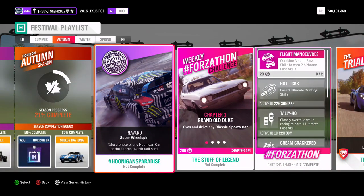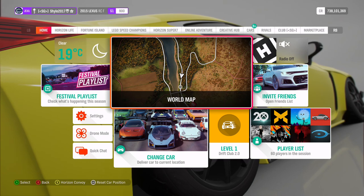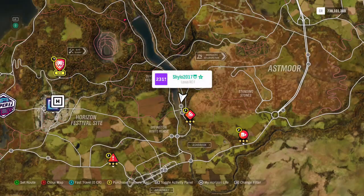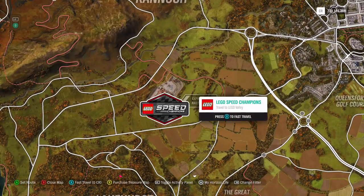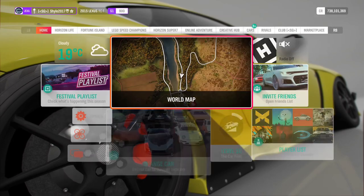For the photo challenge, hashtag Hoonigans Paradise — we've had this one before. Take a photo of any Hoonigan car at the Express North Rail Yard. Take a Hoonigan Focus RS200, Hoonigan Escort, anything made by Ken Block, then take it to the rail yard which is where it says Express Rail Yard near the Lego Speed Champions expansion. Just get a picture with a Hoonigan car and a bit of the rail yard and that'll complete it for the Super Wheelspin.